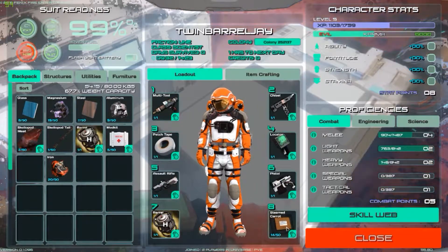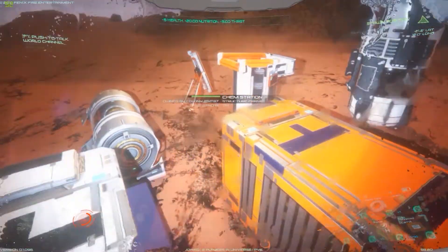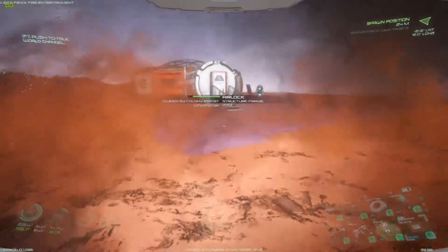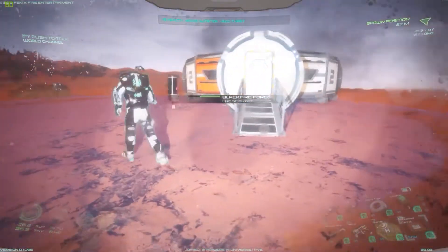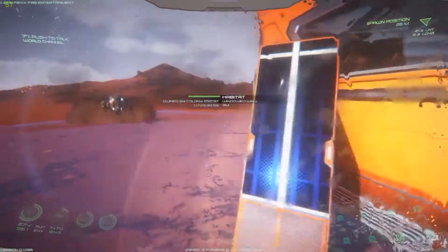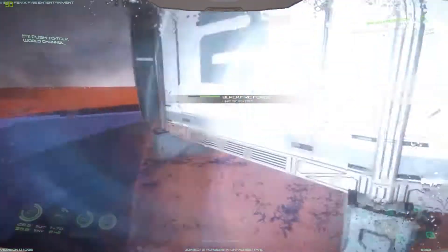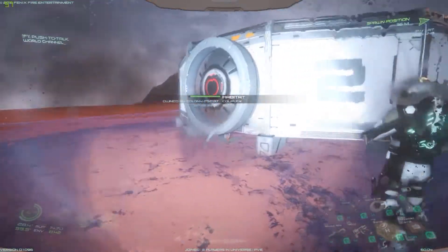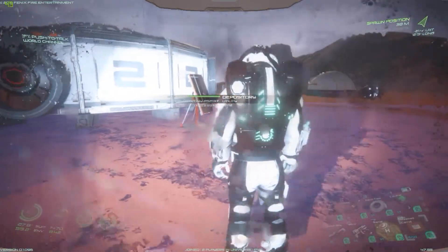I'll put the small solar panel next to the base. I'm seeing some steamed carrots. Wait, where should I put it? It's only got a certain range — you can see the range. I would put it right in this gap here because we can expand the base. The only way we can expand is left, right, and back. So if we expand back it will still be in range — right here, yeah.